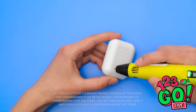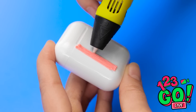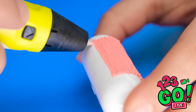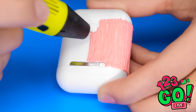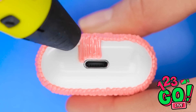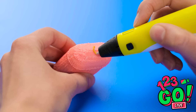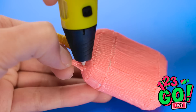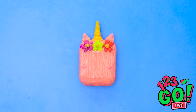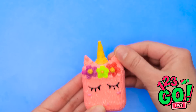AirPods are a pretty cool gadget, but the case is pretty boring. But with a 3D pen, we can make it a lot more fun! Start by creating vertical lines on the case. Keeping the lines tight together, work your way around the case. Remember to go around the bottom. Don't forget to do the bottom of the case, and avoid the lightning port. Once that's done, switch colors and draw a circle on the lid. Use the 3D pen to stick the triangles to the top of the case. Then add on the flowers. Finally, draw on some eyelashes! A unicorn case for your AirPods!